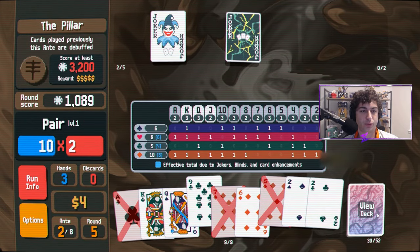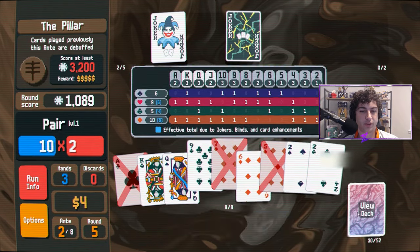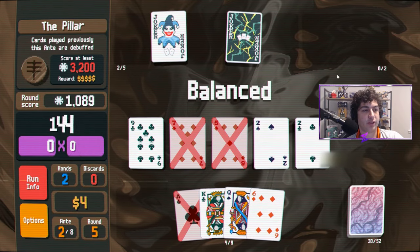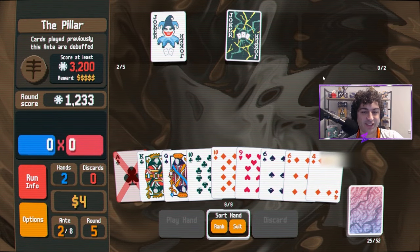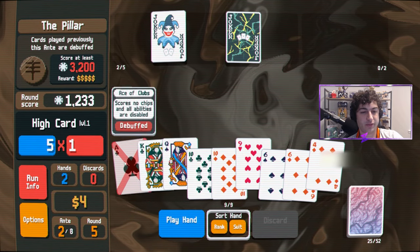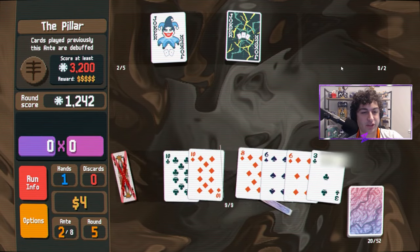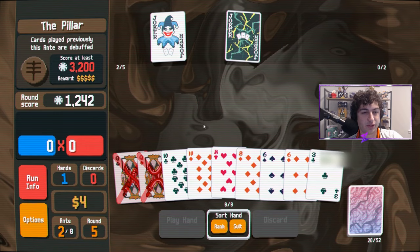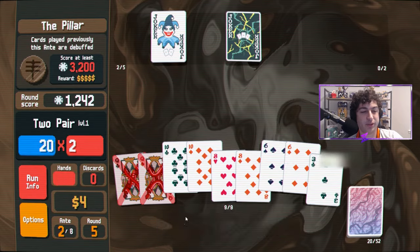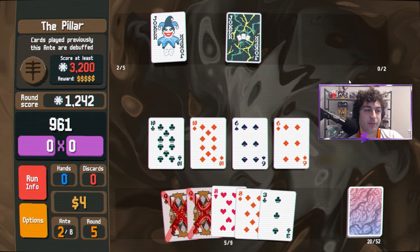I actually want to get rid of our twos and our aces and sevens — we'll dump this hand for basically nothing. We get a two pair but I really think we need a three of a kind to get out of here. Talked a lot of crap about this deck being OP, and then I get three two pairs in my final hand. Oh, that's brutal — that is annoying in every way possible.